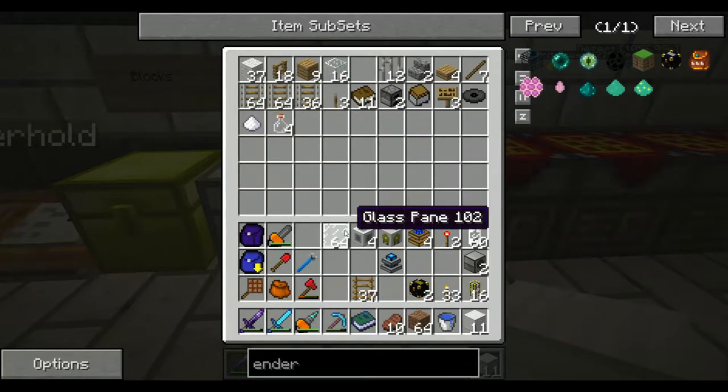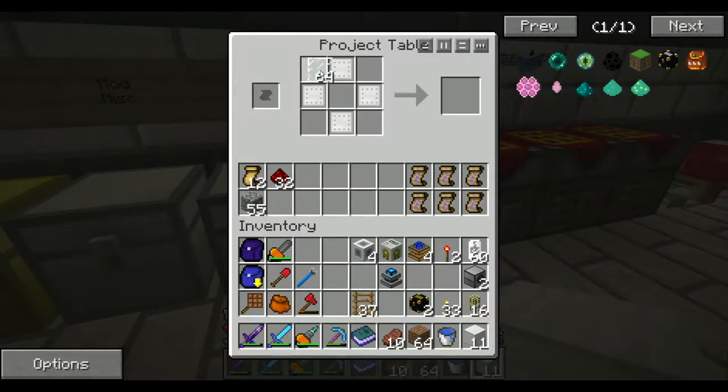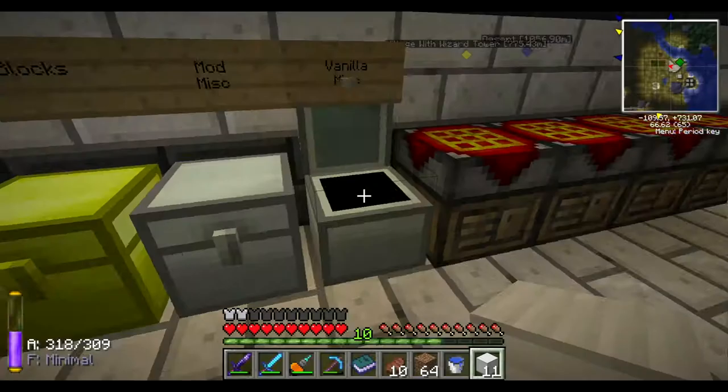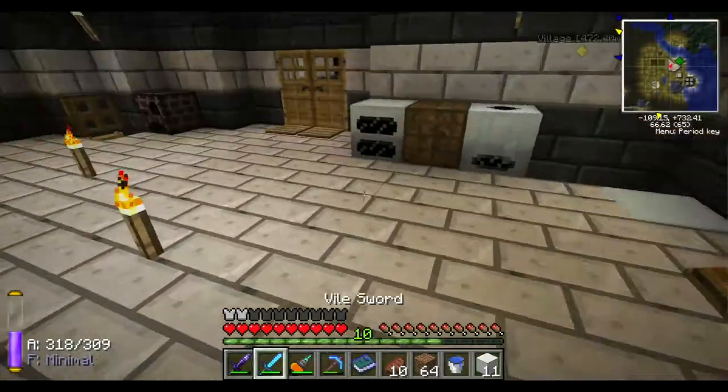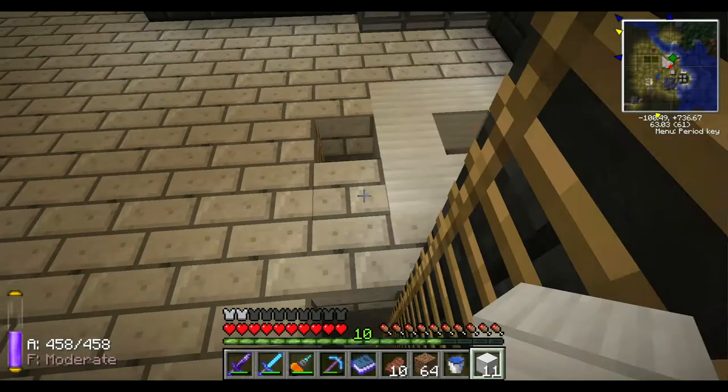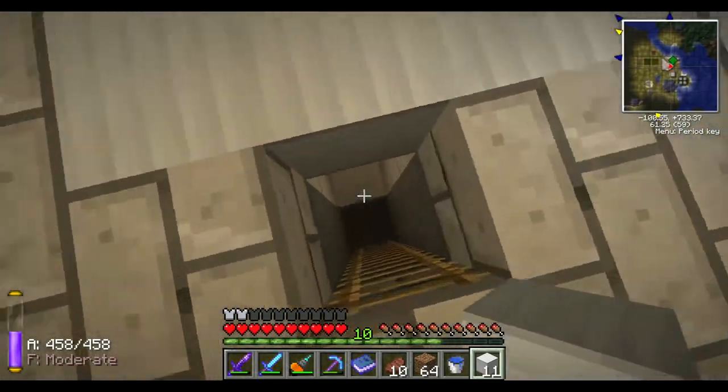Got some glass panes - now these will act as gauges. I just wanted to show you the recipe. What I really just need is these iron tank walls, and then some valves.